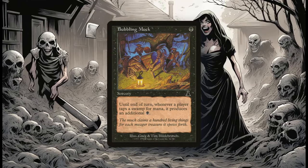Bubbling Muck is another card that is useful when you need to squeeze out that extra mana. I myself am guilty of rushing plays and not waiting until later in the game. Bubbling Muck does give everybody else a chance to tap into that extra mana from Swamps, but since you plan for it, it works out more for you than it does for everybody else.